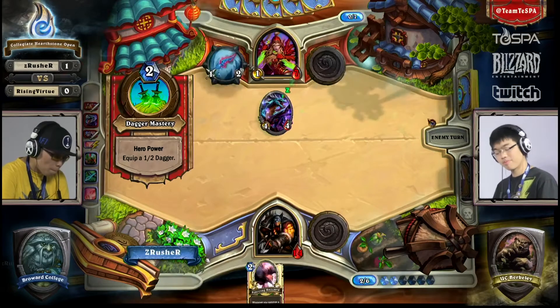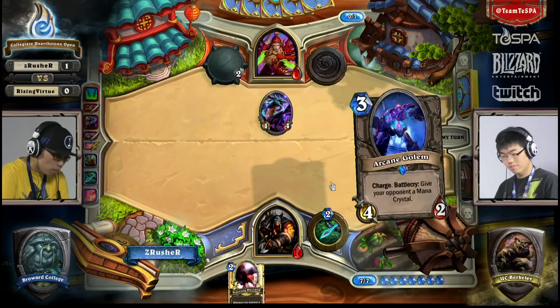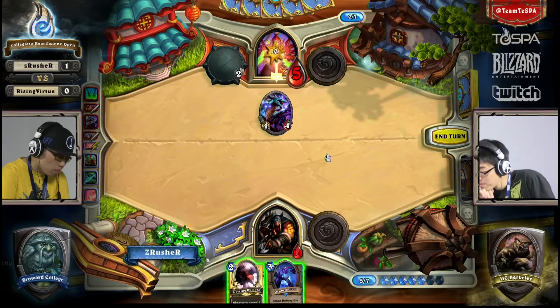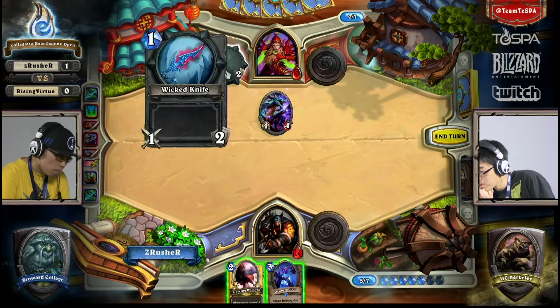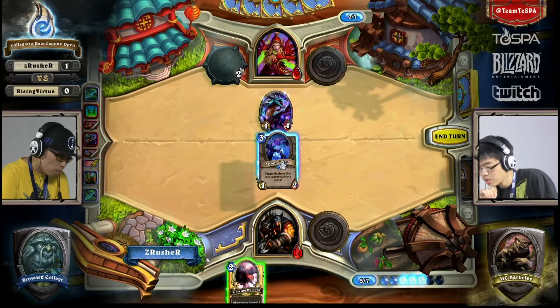Starving Buzzard — and it hits. That's six damage. Is there a way for this Rogue to have lethal next turn? Otherwise he just dies to the Hero Power. He needs to draw at least a taunt. This is going to give him an extra mana, so he's going to be working with nine mana, which is actually fairly relevant here.